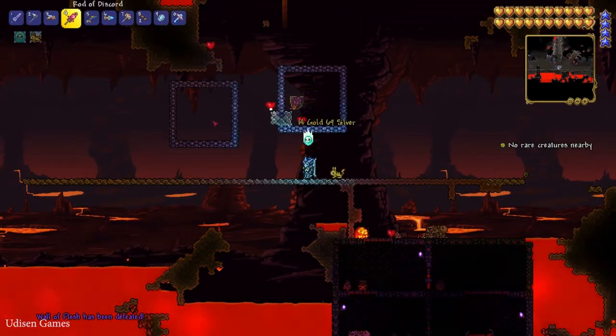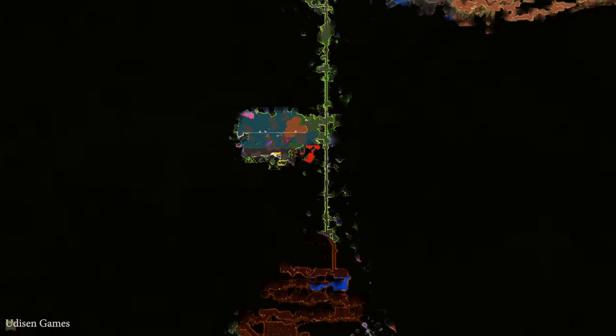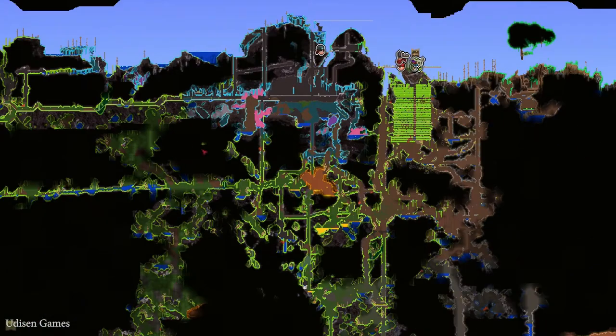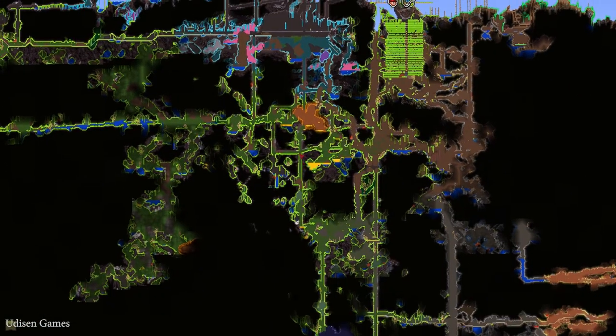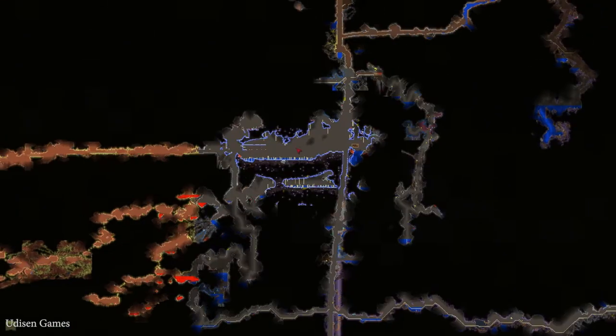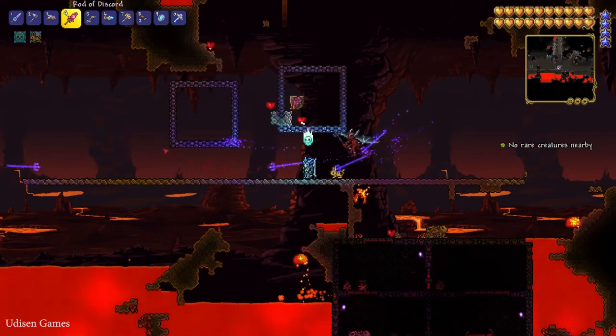After that you must explore the cavern layer. By default, under your surface you find the underground world, and in the underground layer you find the cavern layer. For example, it is the cavern layer — you find a huge cavern, here it is a big mushroom. It is cavern layer, and so on.